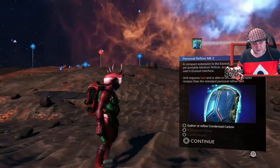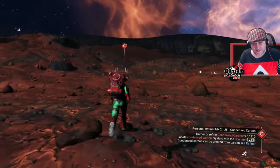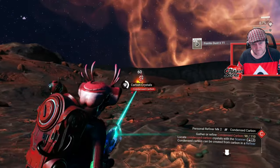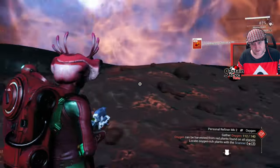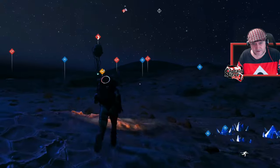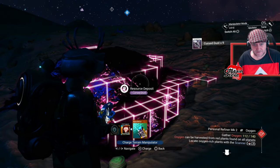There's condensed carbon over there — after I get that it's a case of getting more oxygen. Some rocks contain oxygen — one right there — but you only get one oxygen per rock, that's a lot of rocks. Let me zap that condensed carbon. More condensed carbon that way. I'm going to need oxygen and a lot of it. Found a deposit of cursed dust — grabbing it because it's a rarity.